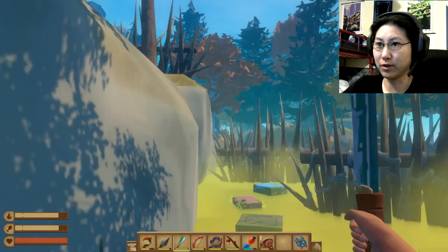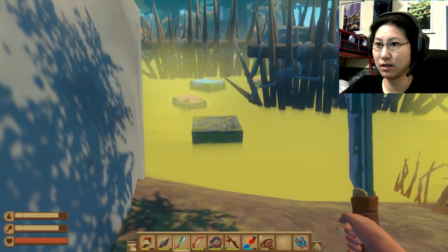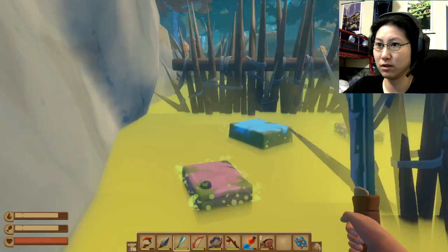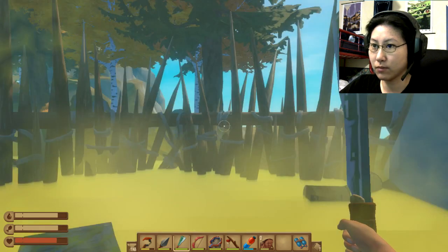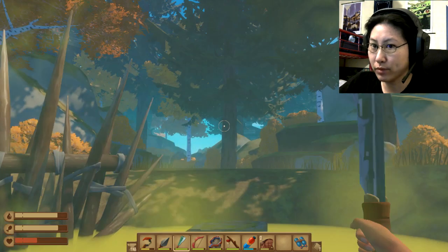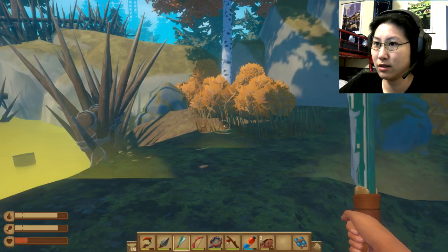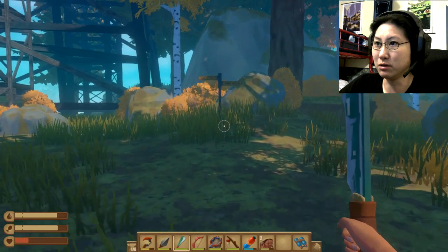Looking around both ways, it's like I have no choice but to jump these floaties. I can't even tell if I land on them other than not seeing my health go down. Here goes — almost there — made it! Jeez, couldn't they just build a bridge or something? Almost died there.